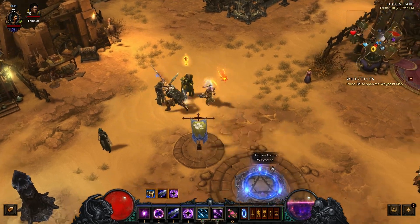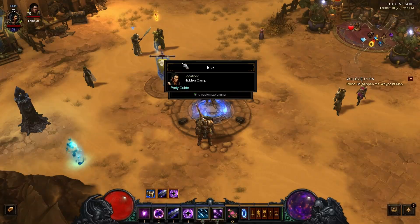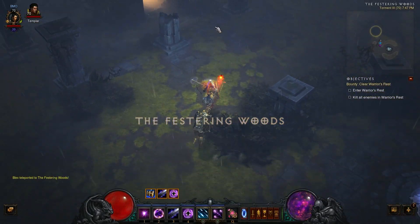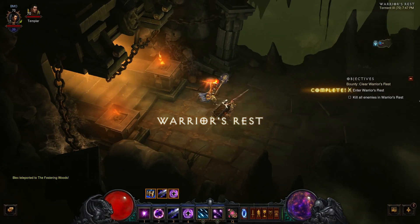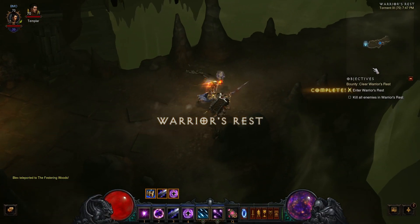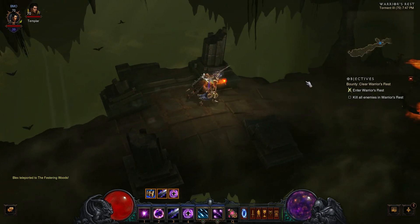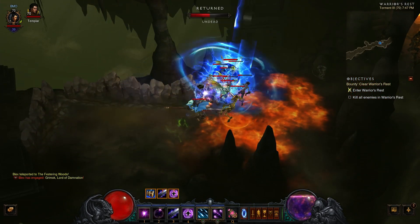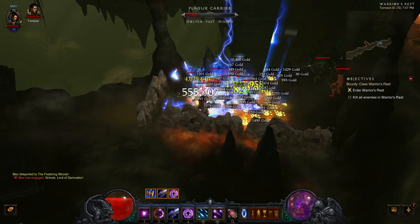I'll show you guys some gameplay of how to play this. As I mentioned, it's a very tanky build so you really have to get up close to the different enemies around you. I am in torment three right now — I have no issue farming up to torment three. I imagine I could probably handle torment four, but right now I feel comfortable in torment three. So as you can see, I show up, drop supermassive, drop my blizzard, and then just arcane torrent until the enemies go down.